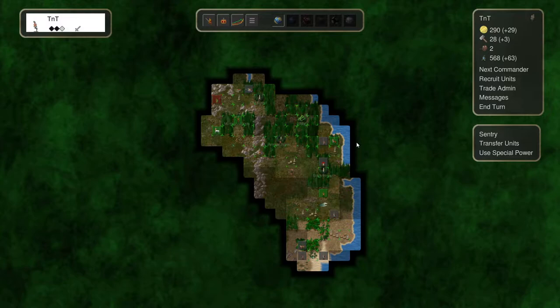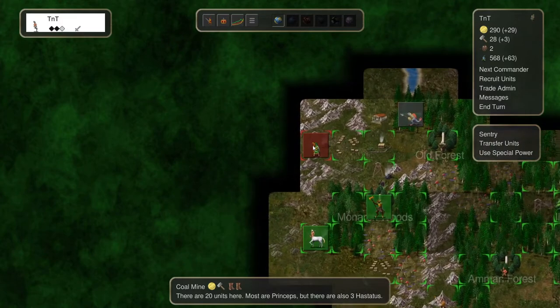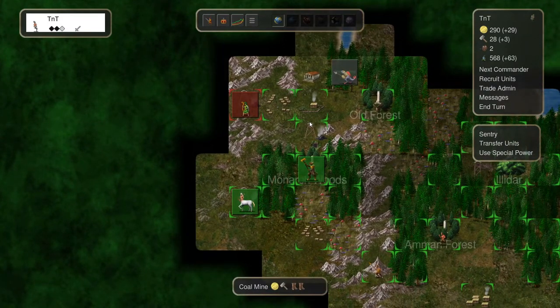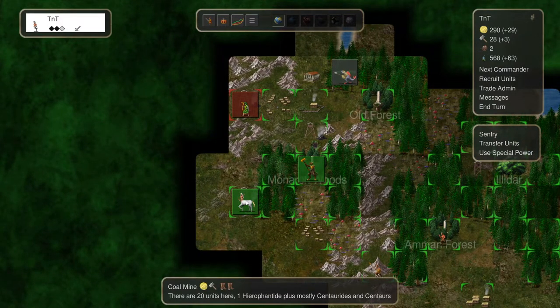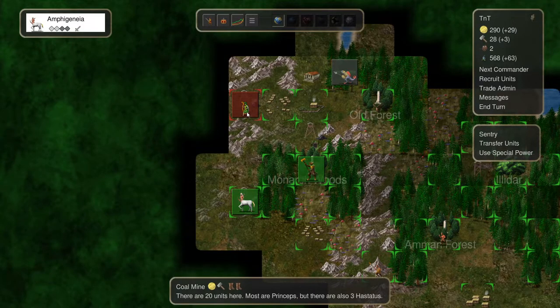Hey guys, and welcome back to Conquest of Elysium 4 with Me Time and Tactics. So the Senator showed up here in the Northwest last time. What do we do about it? One suggestion I got was to take my Centaurus over here and attack North right away.